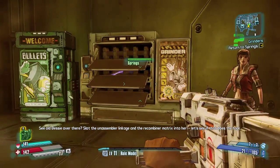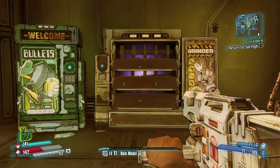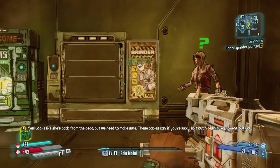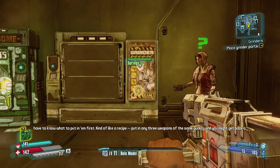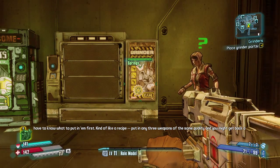See old Bessie over there? Slot the unassembler linkage and the recombiner matrix into her. Let's see if that does the trick. Yes! Looks like she's back from the dead, but we need to make sure. These babies can, if you're lucky, spit out nice shiny equipment, but you have to know what to put in them first. Kind of like a recipe.